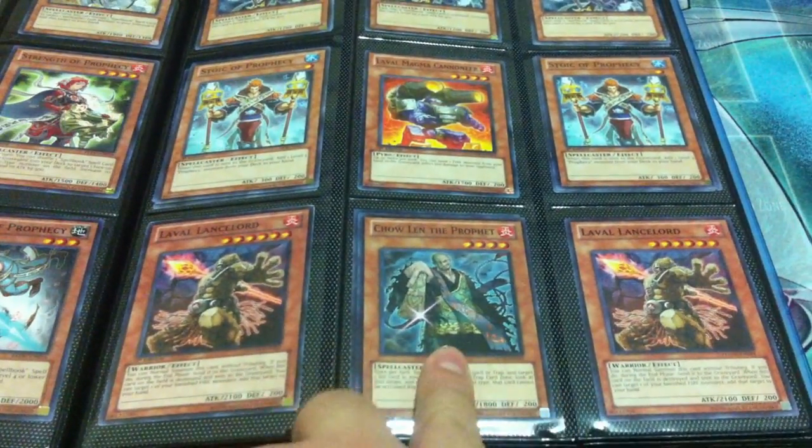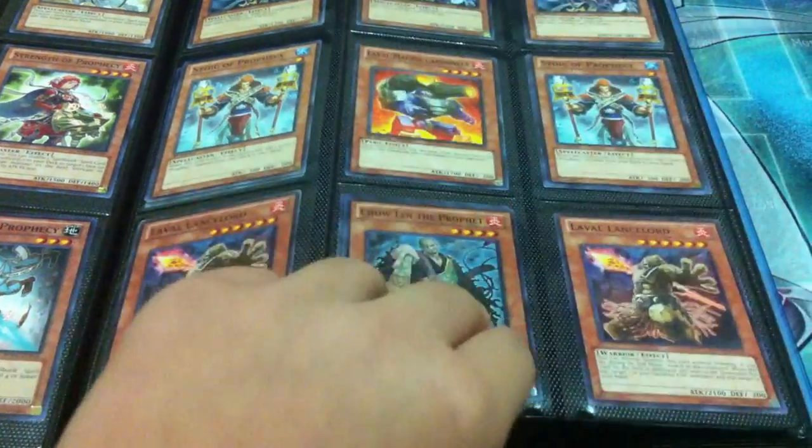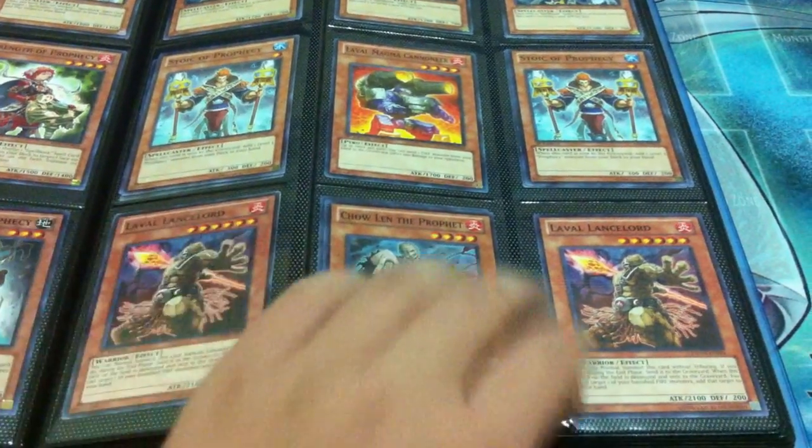Two Lance Lords and two Chaolins — pretty good with Rekindling because they both have two hundred defense.